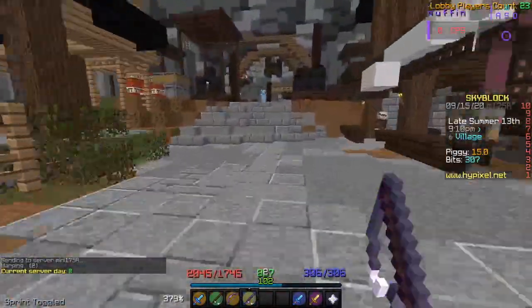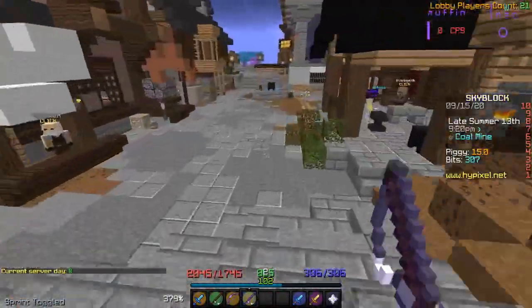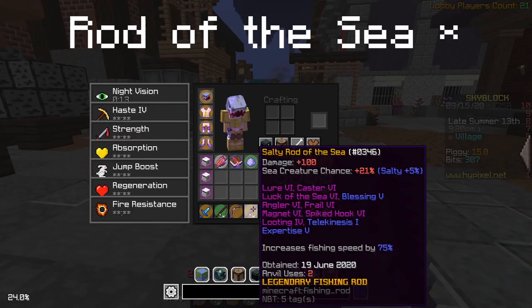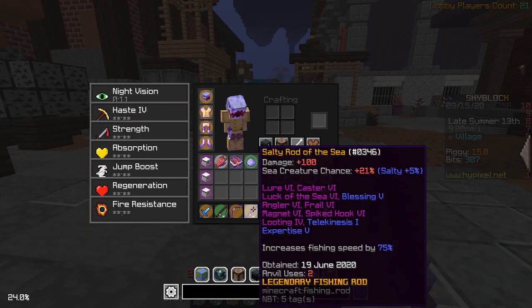Similar to every other item review I've done in the past, the first thing is stats. The salty Rod of Legends — keep in mind it has salty, so it gets 5 more sea creature chance — gives 21 sea creature chance. However, this isn't very accurate per se, because it has Angler 6, which adds 6, and also has Expertise 5, which adds 5. So this is with Expertise 5, Angler 6, and Salty.